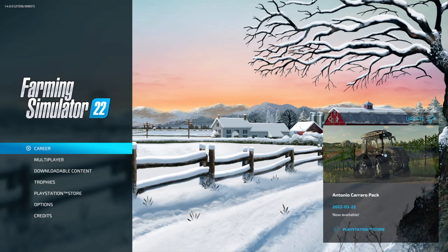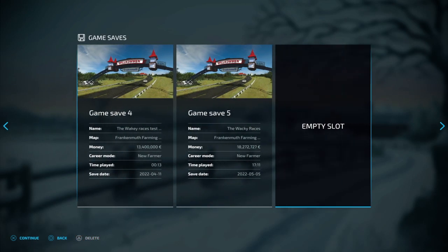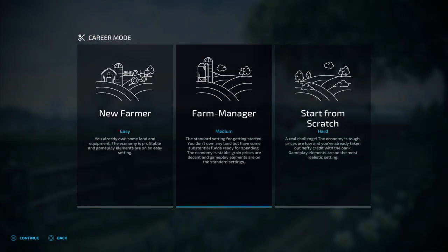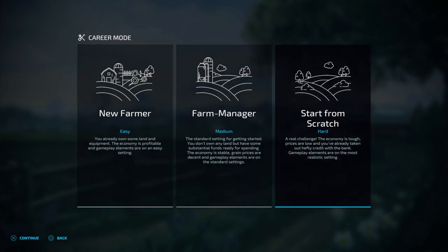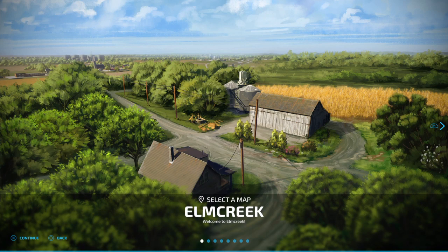So let's get straight into it. We're going to go to career and create a brand new save file. Now you might have a save file already on the go — whether it's new farmer, farm manager, or started from scratch. I don't care what you have — this will work for any of them. I'm just going to go new farmer.